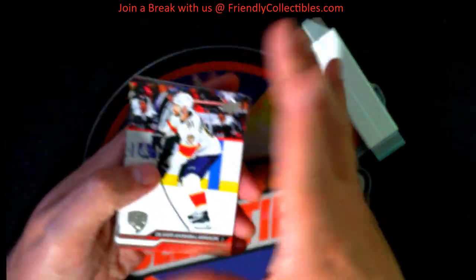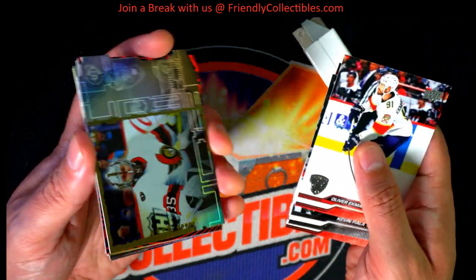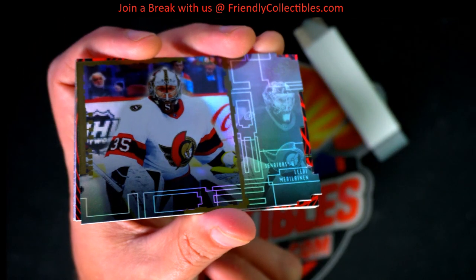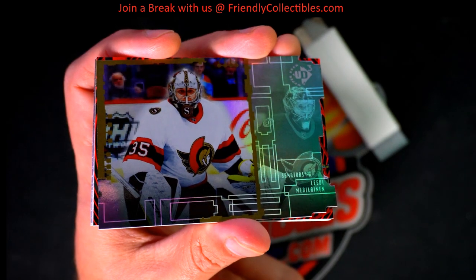Pretty decent pack. Steven K — what else is coming through here? UD3 insert out of Young Guns. Nice goalie UD3.